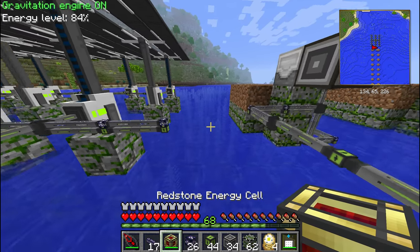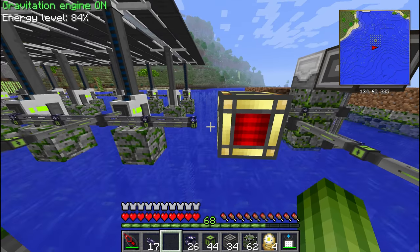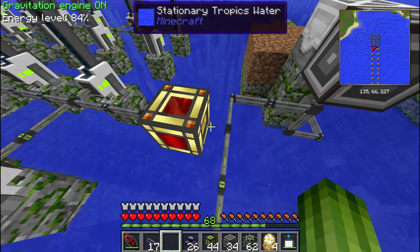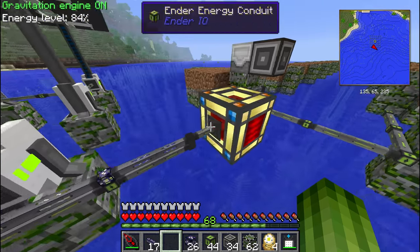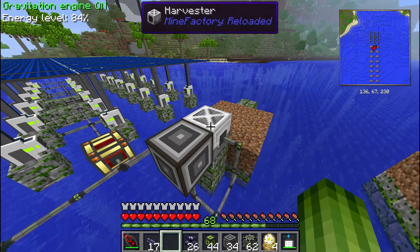Okay, so here I'm going to put the energy cell. And by the looks of things, it's not configured properly. I think blue is input — yep, it connects. And I think orange is output — yep. Or we can check if this machine is getting power. It is. So this is working.